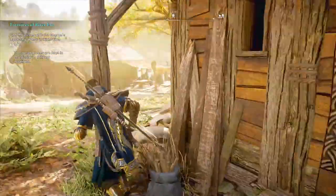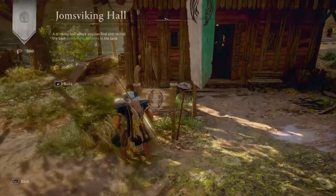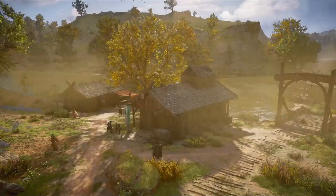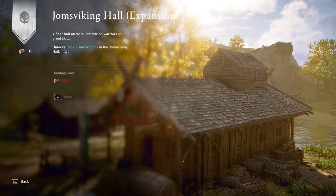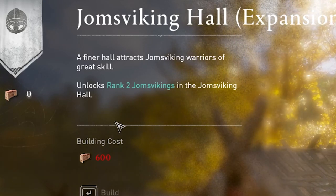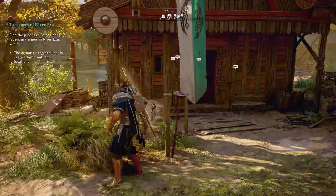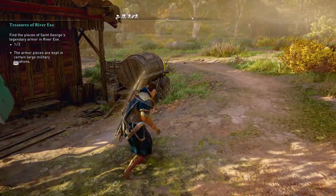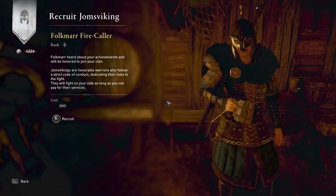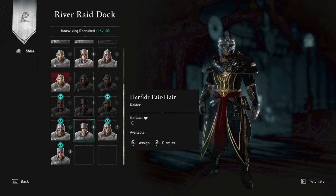What we actually want is rank 2. To get to rank 2 you have to upgrade the hall two more times. The second upgrade costs 200 foreign supplies and the third upgrade is going to cost you a whopping 600. However, that third upgrade gives you the ability to recruit rank 2 crew members, which is a lot of supplies to get there. But there is a massive bonus for having rank 2 versus rank 1s, because the rank 1s will die a lot as you go further in these River Raids.